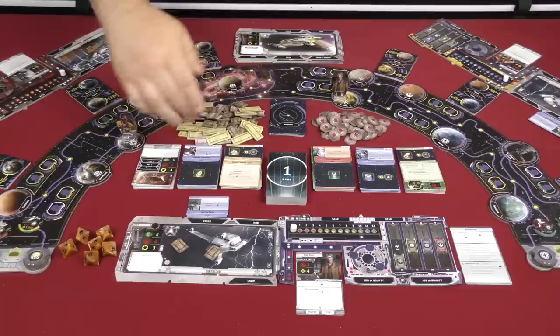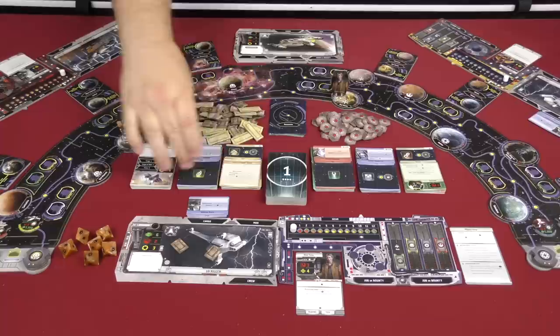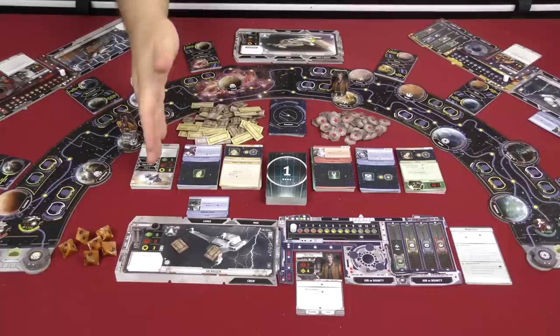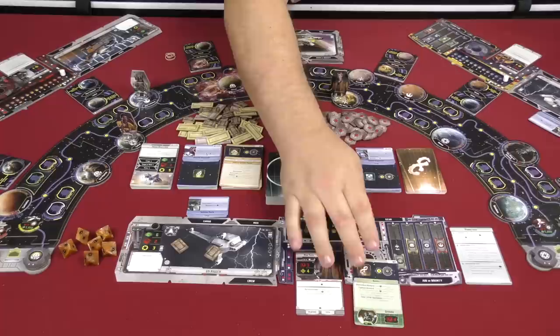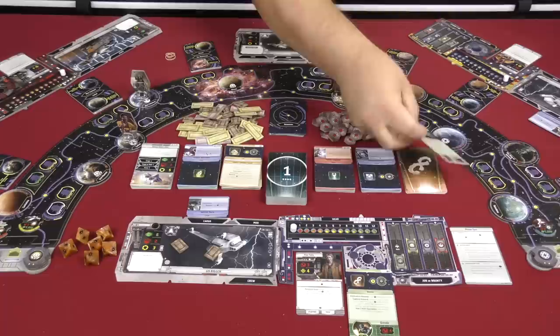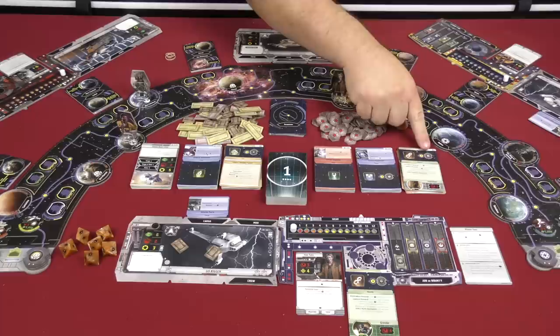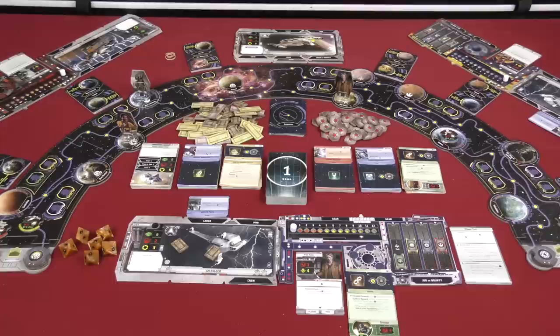For example, if I have no interest in this Hawk Freighter, I'll put it on the bottom of the deck and flip over the next ship, which is now what's available at market. Once you've cycled one deck, you can purchase any of the cards that are out. Let's say I pick up a job to deliver Jabba's hidden stash, or I try to find Greedo — I take that as a bounty and it goes in the bottom part of my card. Then the next market card flips over, and the Imperial Faction moves four spaces toward Han Solo.